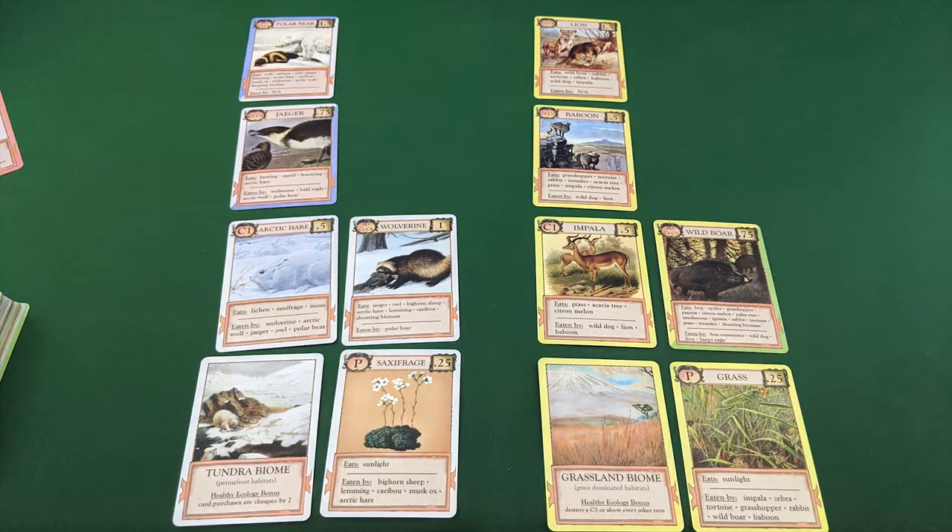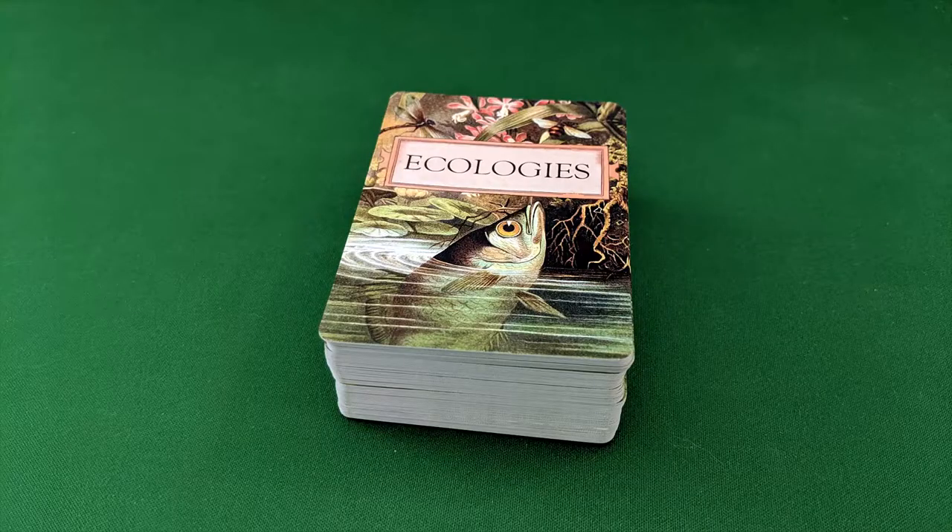Designed by Matt Montrose, your goal in Ecologies is to be the first player with a total of 12 victory points amongst all of your played cards. There are three types of cards.